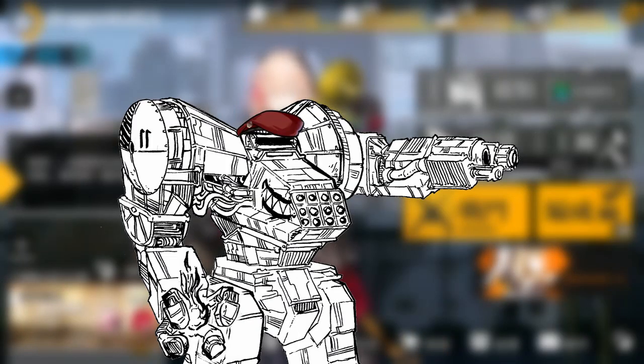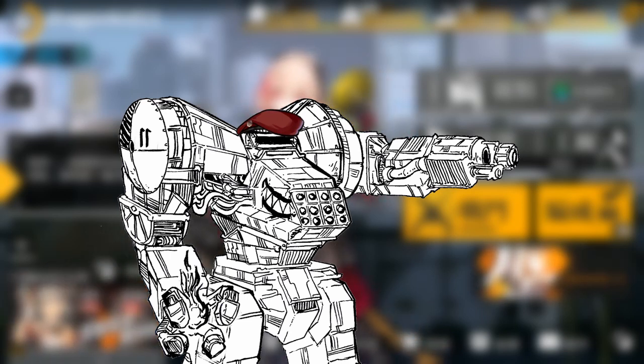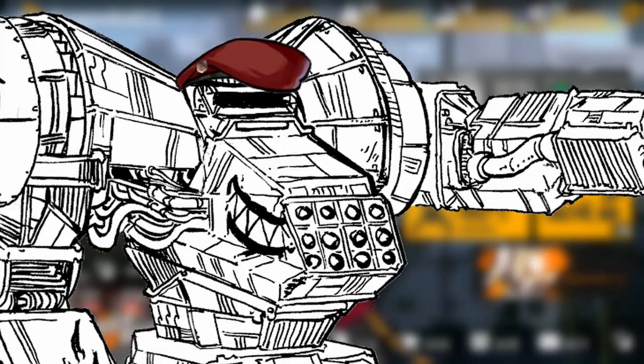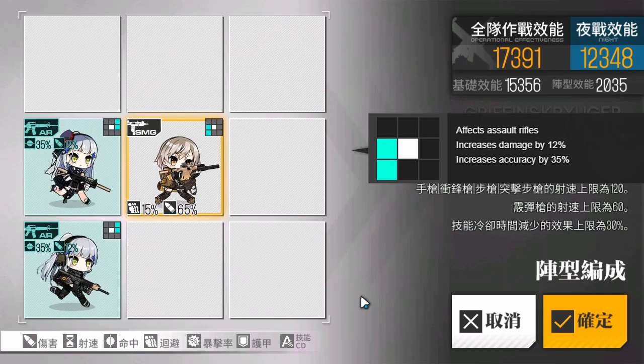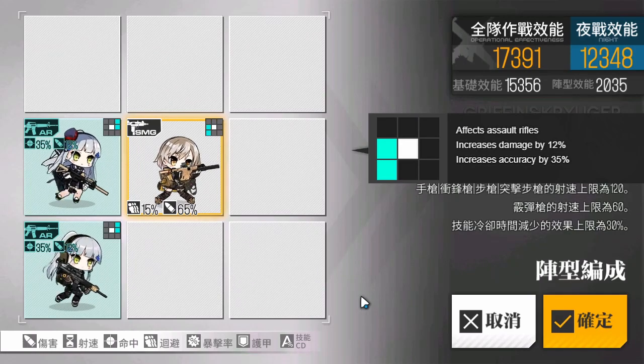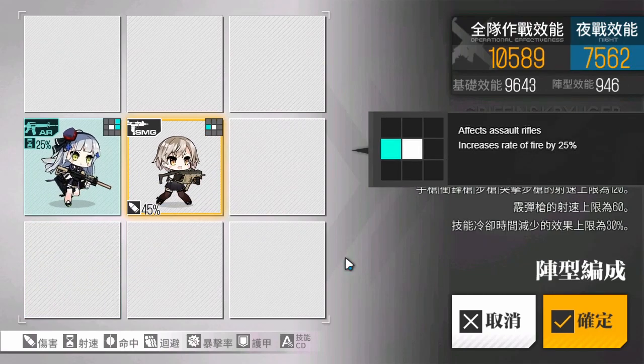However, this basically means that without the special equipment, Agent Vector is useless. Unlike what I previously thought, the special skills from the equipment didn't turn Agent Vector's skill from good to great — it turned it from mediocre to just okay. As for her buff tile, Agent Vector can buff AR dolls in 2 slots behind her for a 12% damage and 35% accuracy buff, compared to the original Vector who can only buff 1 AR doll for a 25% rate of fire buff. That's an improvement.